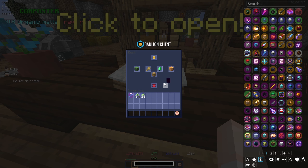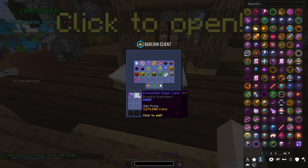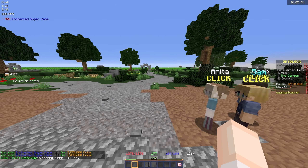The only place I can sell things to is the NPCs. Let's see how much we get from a stack of sugar cane - wow, 3.2 mil! I think I said in a previous episode it was around there and I was kind of spot on. Then we get 1.4 for this - that's honestly not bad at all. We're actually gonna have some bank - 4.7 mil in my purse right now.